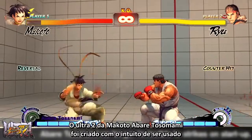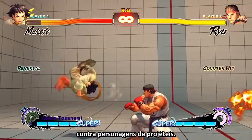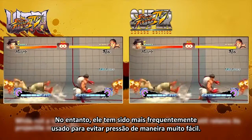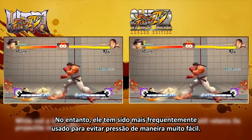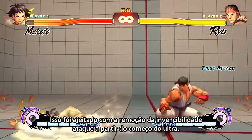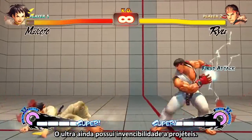Makoto's Abare Tosunami Ultra was created with the idea of giving Makoto a way to fight projectile characters. The way it has been more commonly used, however, was to avoid pressure and for her to get out of jail free. This has since been adjusted with the removal of the attack invincibility from the start of the Ultra. However, she still retains the projectile invincibility.